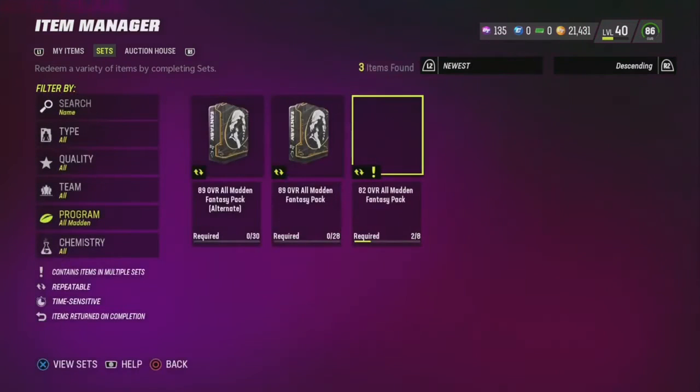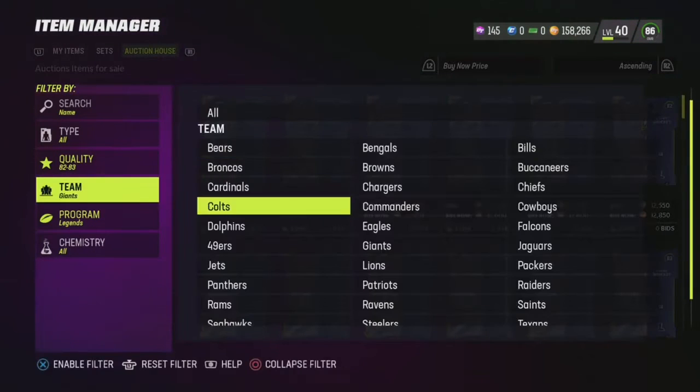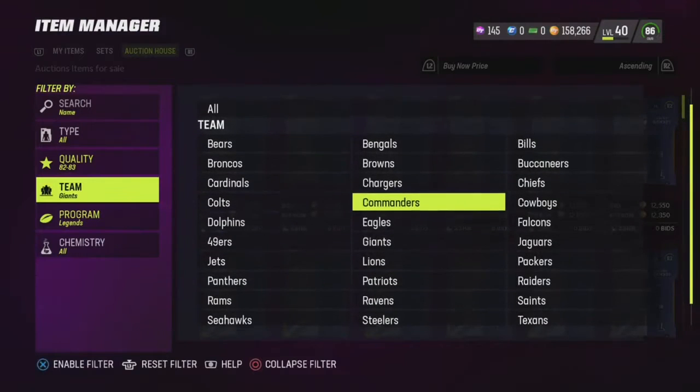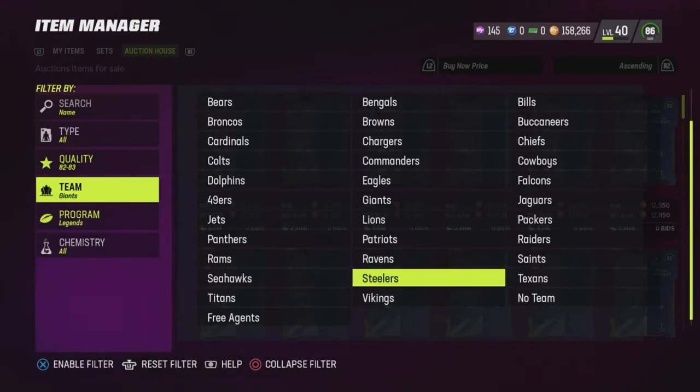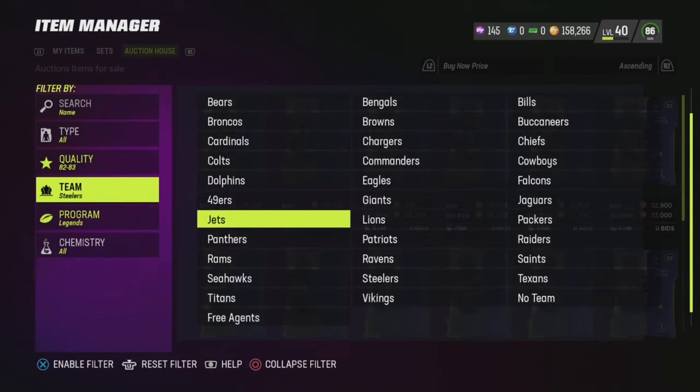You only have to put in 30 82-overall legend collectibles, which isn't too hard — especially when I give you guys this filter. What you want to do is head on over to your auction house, go to your filters, put it by quality 82 to 83 overall, and then program to Legends.